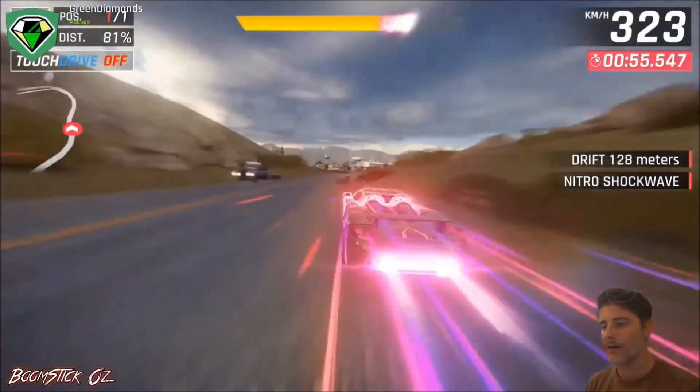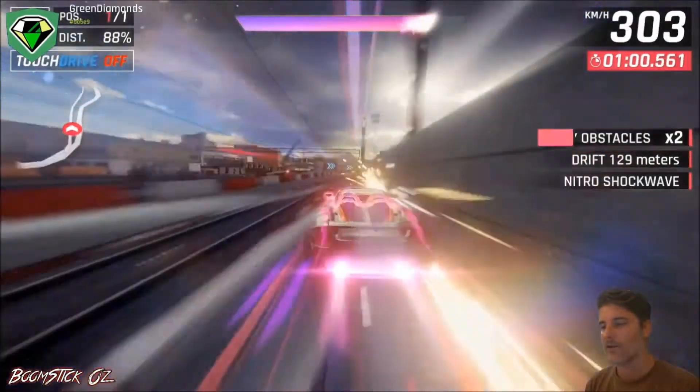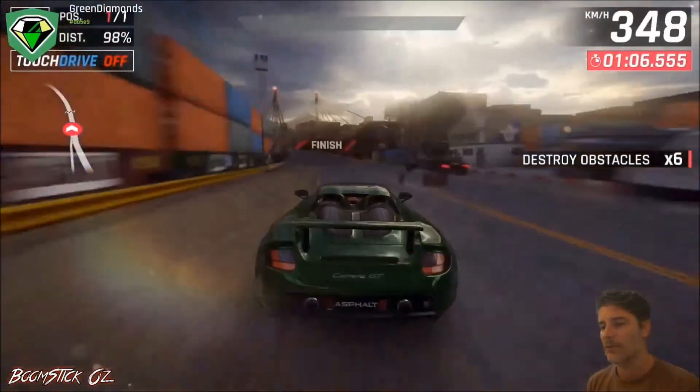Drifting around the corner and a shockwave. We want to maintain yellow here, and then we're going to hard drift, triggering a shockwave. We're going to go off this jump into this little ditch, and off that jump and back across very quickly. Then we're just going to push it through to the line.